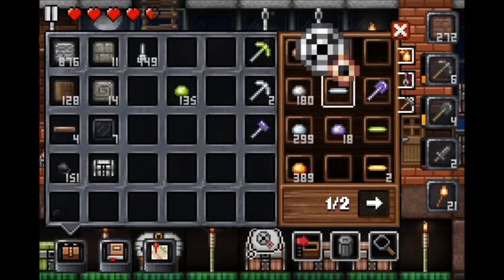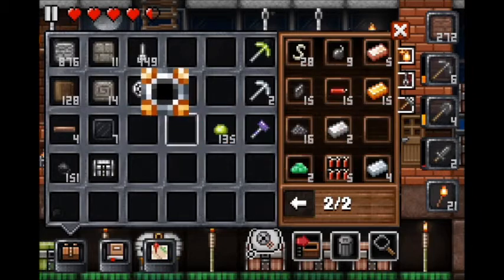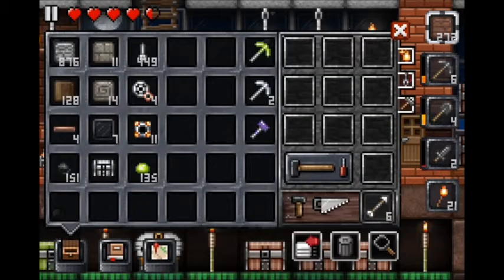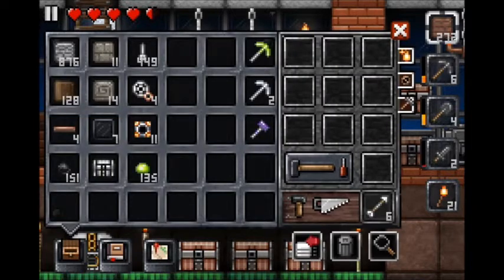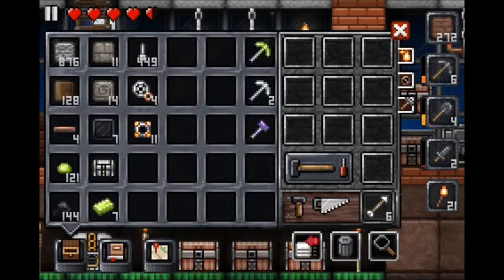We're going to need this stuff later because I want to make reinforced doors and trap doors for the mob trap. I'll make three swords, which is six ingots — whoops, that was seven ingots.